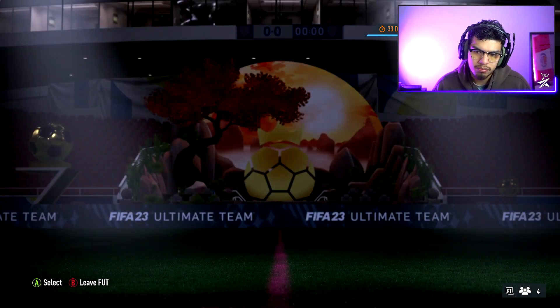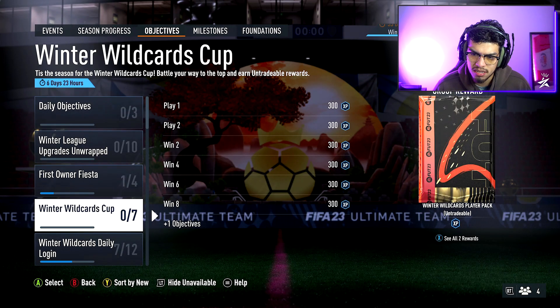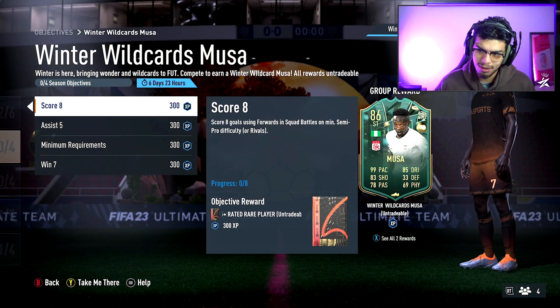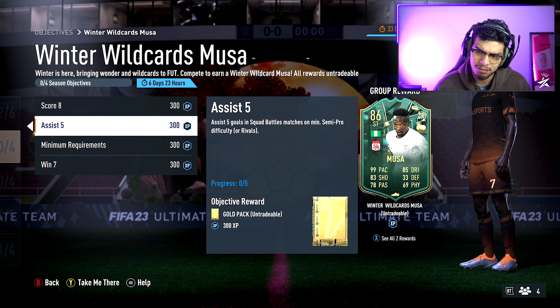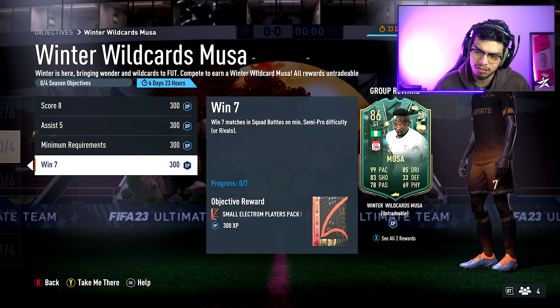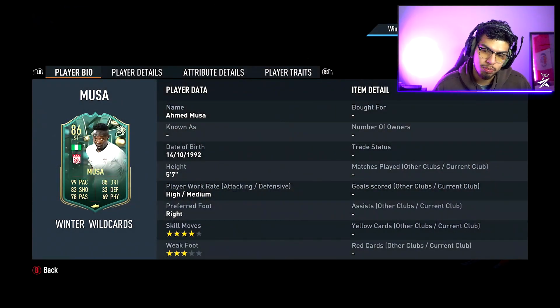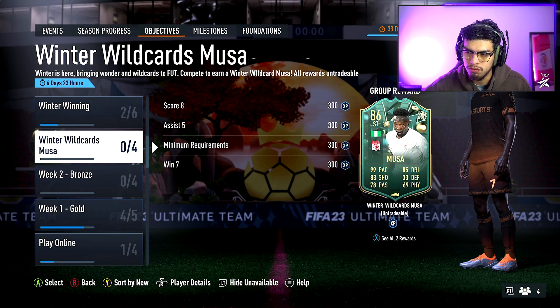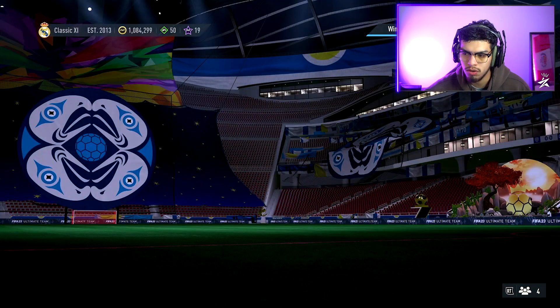Let's take a look at the Musa objective — I want to see what needs to be done to get him. Score eight, you can do that in Rivals. Assist five, you can do that in Rivals. Minimum 80-rated shot, you can do that in Rivals. You can literally get this card by just playing the game. I'm not going to look at his stats here — we'll check foot-bin or foot-GG because his skill moves, weak foot, and positioning might be wrong on screen.